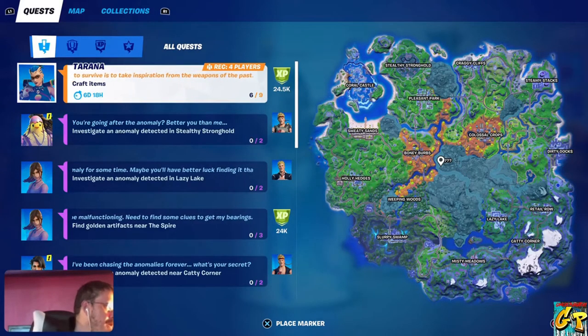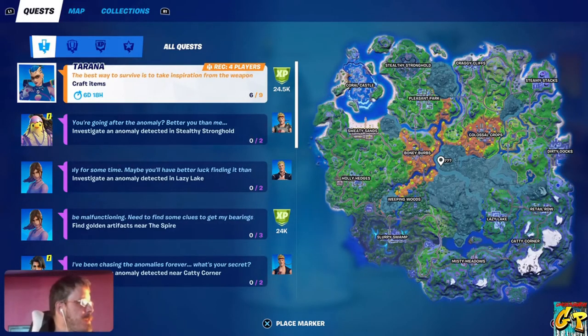And the legendary quest this week is to craft items. We don't have any coins in-game yet, but there is a bonus set of challenges for people who have completed up to level 76. The first one starts at level 14 — these are the Jonesy skin anomaly challenges.